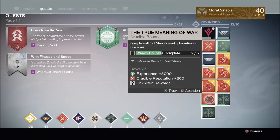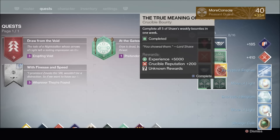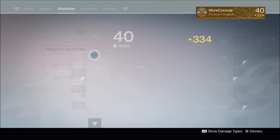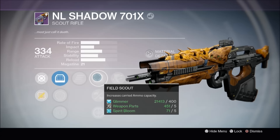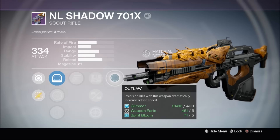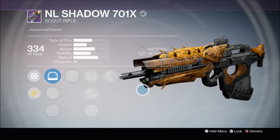Next up, we have Lord Shaxx's Weekly Crucible Bounties. His True Meaning of War Bounty has a chance of dropping a 335 light level item, so I'm hoping to get lucky. We got the NL Shadow — I've got about a million of these — dropped at 334. Perks: Who's Next, Field Scout for increased ammo capacity, Casket Mag, Custom Optics with Precision Glass, and Outlaw — precision kills dramatically increase reload speed. That's a really decent perk, kind of saved it.